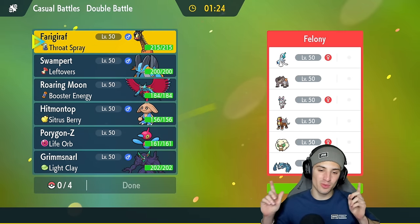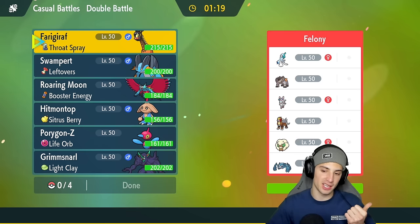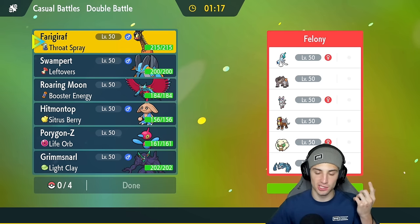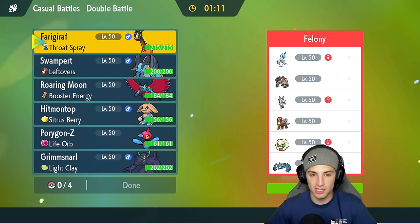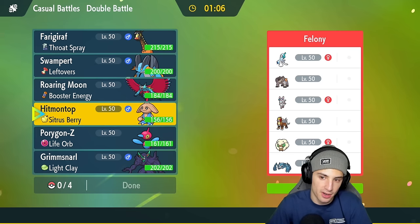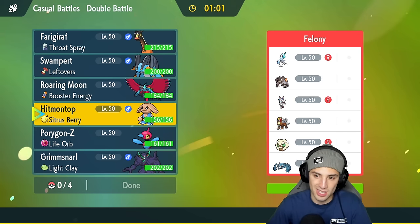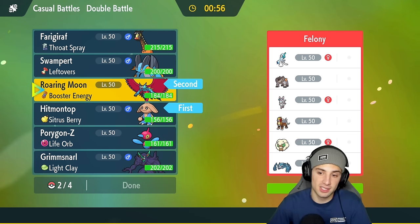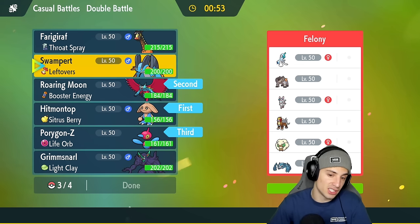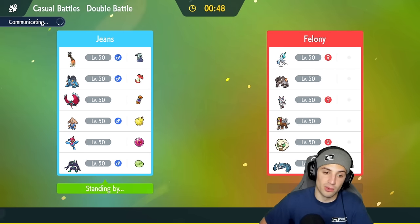Final match is here — we're sitting 1-1. Would love to grab a winning record. We're going up against a strong team with Terrakion and Whimsicott. That combo lets Whimsicott use Beat Up and Terrakion has Justified, so it gets a bunch of attack boosts — definitely a big threat. I think Hitmontop is not a bad lead for Fake Out purposes, alongside Roaring Moon to deal with Whimsicott. I'll go PZ and Swampert as back-end — I think that's a solid combo.